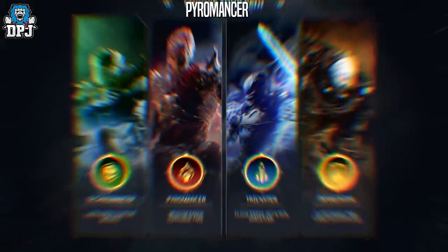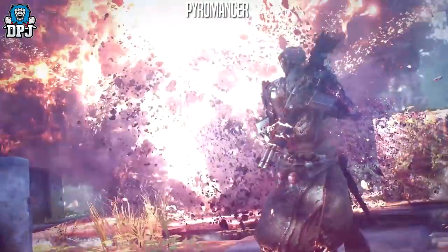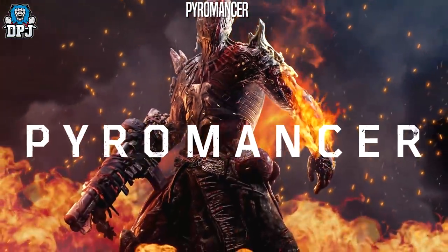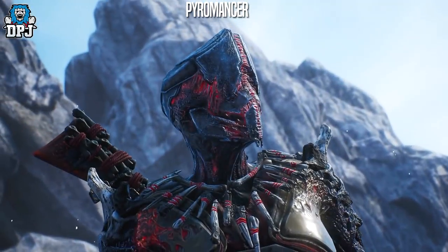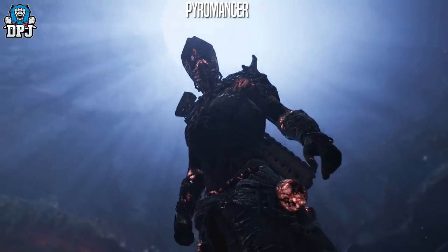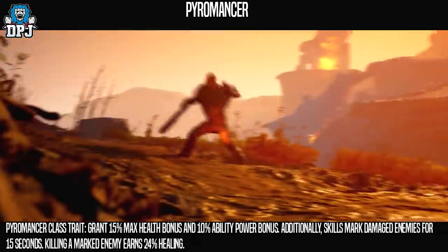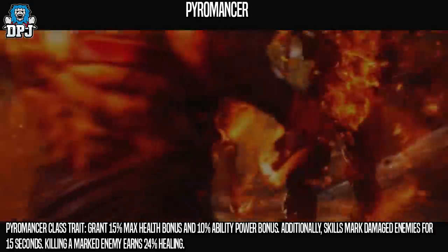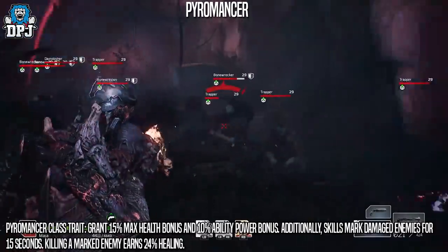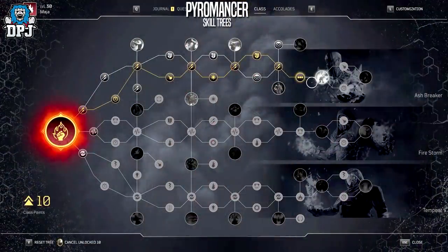Moving on to the Pyromancer — a medium-range class that can control fire, cover its foes in flames, incinerate entire squads and heal your wounds as enemies fall into your inferno. The Pyromancer doesn't have the speed to be in and out of battle as quickly as some classes, so is best used at middle range, but is incredible at killing groups of enemies thanks to its specialisation in area-of-effect and damage-over-time. The Pyromancer's class trait grants 15% max health bonus and a 10% ability power bonus; additionally, skills mark damaged enemies for 15 seconds, and killing a marked enemy earns 24% healing. Its three skill trees are Ash Breaker, Firestorm and Tempest.